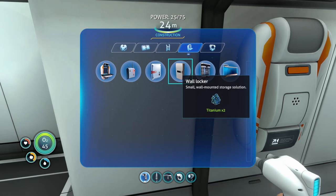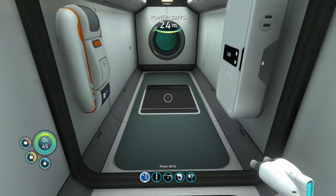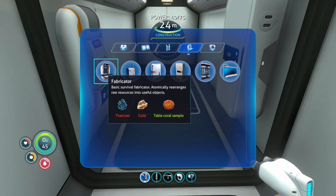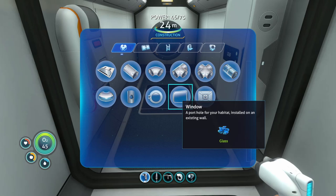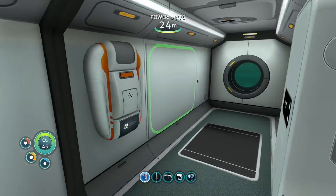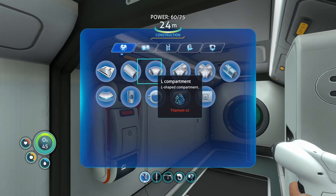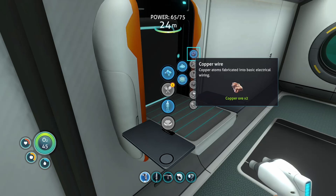A radio. Hmm. A wall locker — definitely, store some more stuff. I keep pressing the bloody buttons. A large locker — not yet. We're good for now. Can we make a window? To the window, to the wall. No, we'll leave the window for now. We're finally underway.